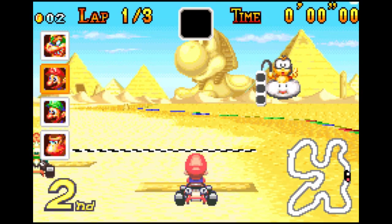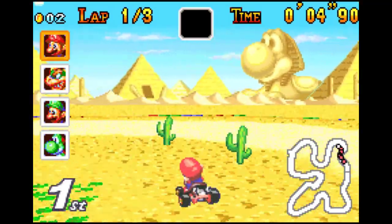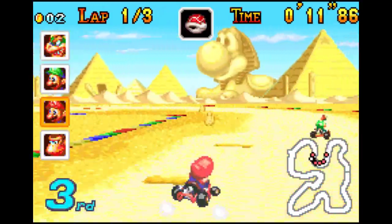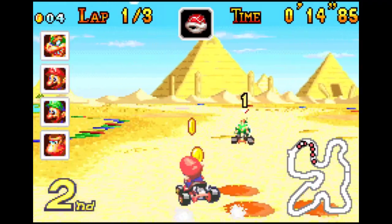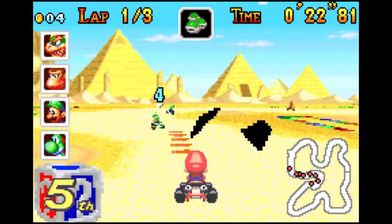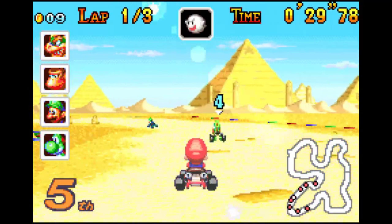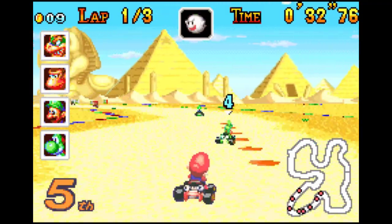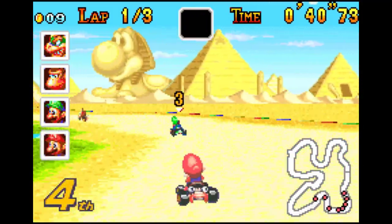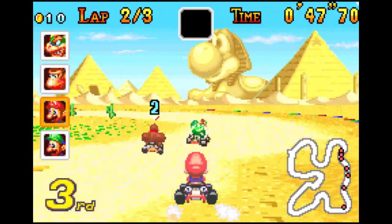Pasamos a la siguiente pista, que en esta ocasión nos encontramos en el desierto con las pirámides al fondo emulando a Egipto. Tiene características similares a la pista de nieve: los bordes harán que vayamos más lento y el problema que antes suponían los charcos ahora lo tenemos con las arenas movedizas. La ventaja principal es que estas arenas se encuentran más en los bordes que en el centro de la pista, aunque están colocadas en sitios donde cada vez que coges una curva un poco más abierta te la comes.